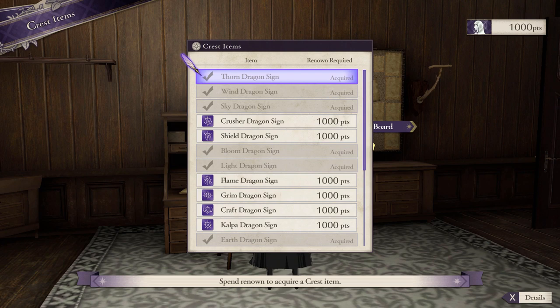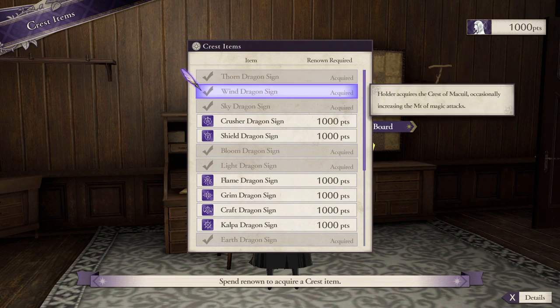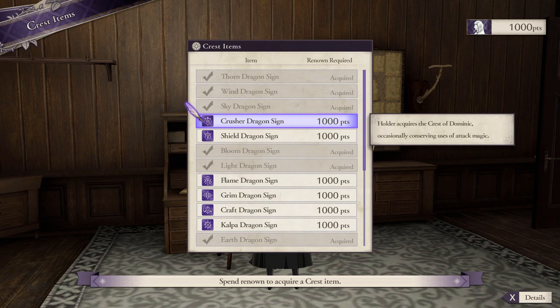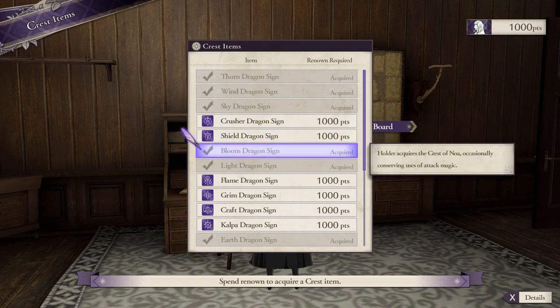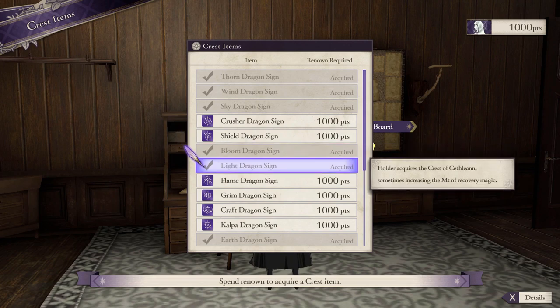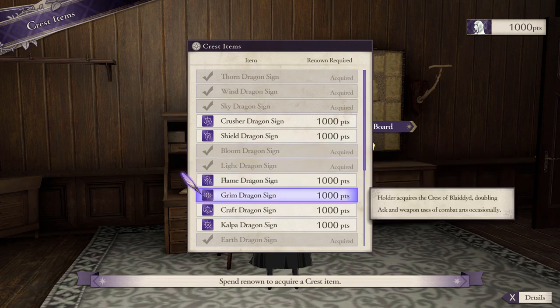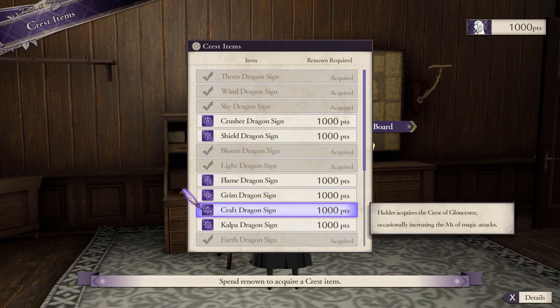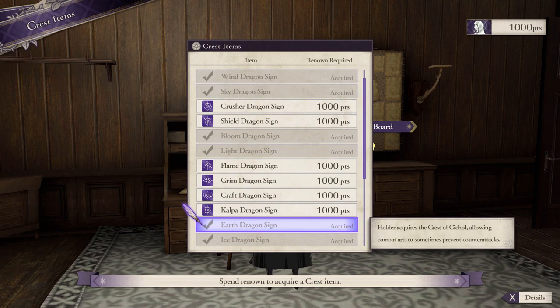Finally, we have crest items. These are completely new — crest items are items you can give your units and they will have crest abilities. Crest items take up a spot in your inventory but are not equippable, so you can still equip a shield. You can get crest items for characters you previously had in your save file. For example, I had Linhardt playing as the Black Eagles, who has the Crest of Cethlenn, so I have the light dragon sign. You can purchase crest items you don't have for 1,000 Renown a pop, but I don't know if that's really worth it.